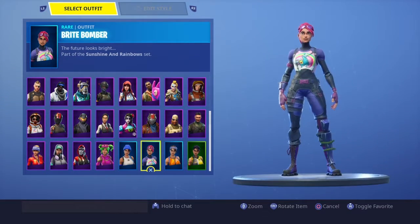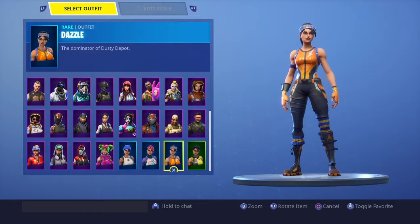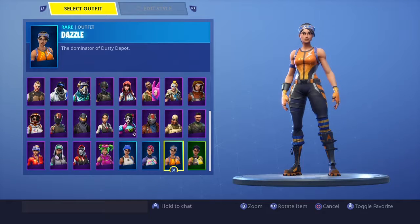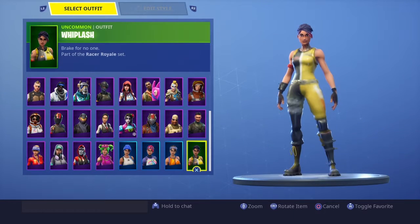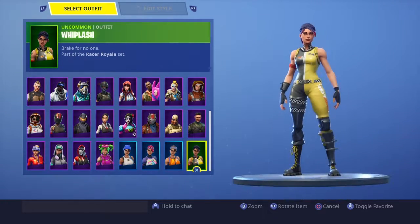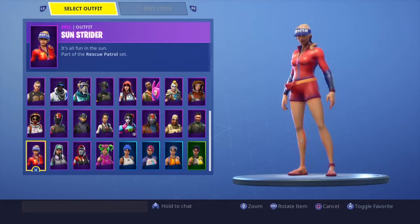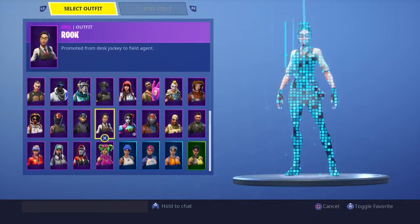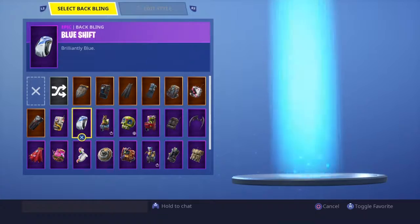Blue Team Leader is PlayStation 4 exclusive. Bright Bomber is a must-have honestly — I see everybody rocking this skin, she's pretty nice and I can see why. Dazzle — I love this skin so much, she's so dope. I do not regret buying her, she just goes really well with some back blings. Blast is one of the better green skins I've ever bought, she's pretty cool.